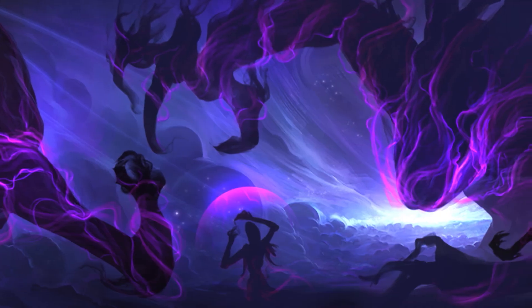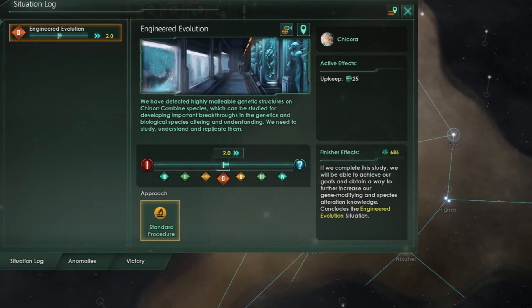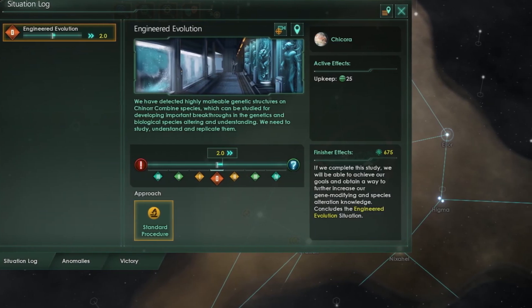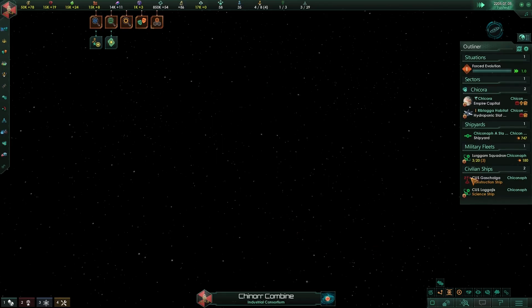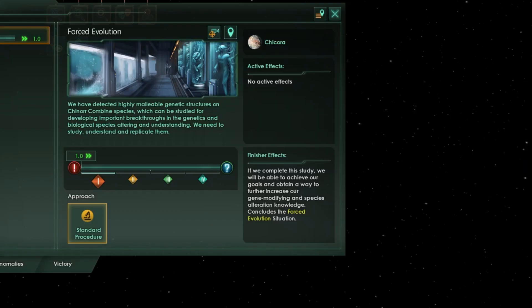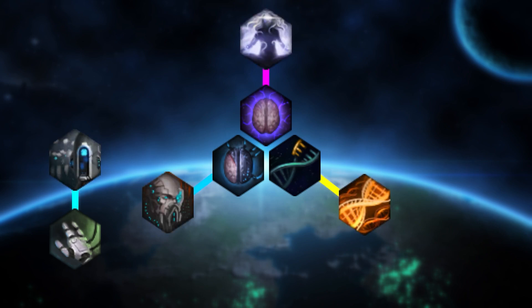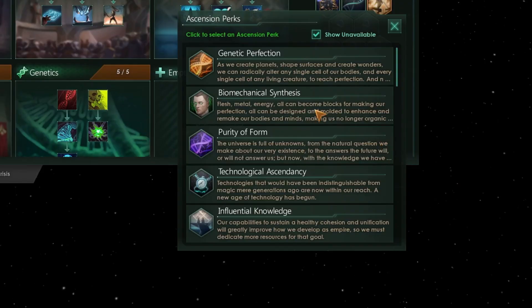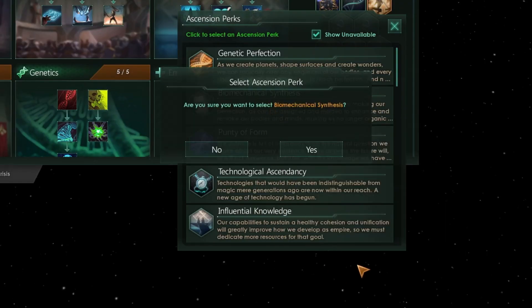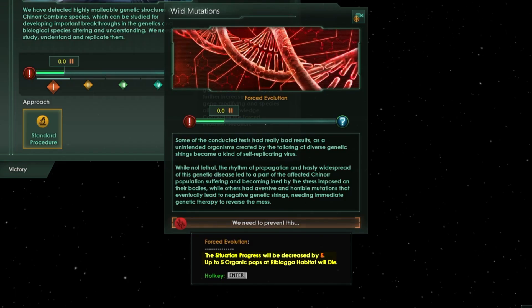Evolved also completely overhauls ascension paths. After picking an ascension path, you have to complete a situation to access a tradition tree. When you complete a chosen tree, another situation starts, allowing you to choose other perks at the end. In Evolved, each ascension has a tier 2 perk and there are also hybrid ascensions combining the best of both worlds. After picking a second ascension perk, you once again have to complete a situation to finish ascending. Keep in mind that there is always a chance that things may go wrong — there are multiple approaches and you can always choose safer or riskier experimentation.